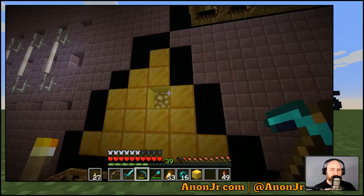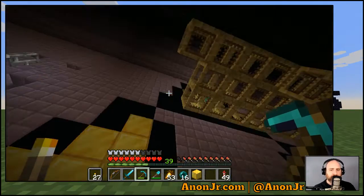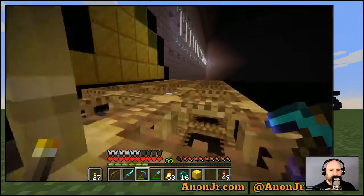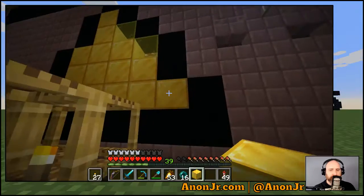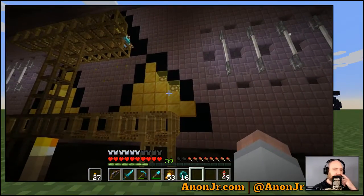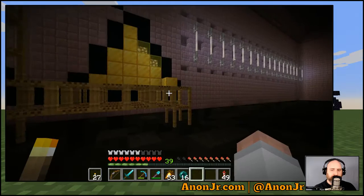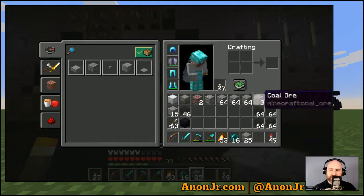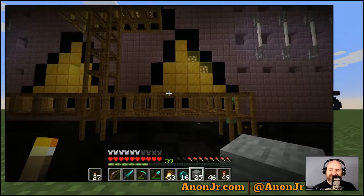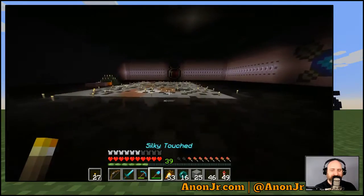Something like that — I don't know if one square, two, or four would make the right shading. That's going to be something to play with. Toss that gold block up on the wall so you don't accuse me of stealing it. I have enough that I can make a beacon out of it, what do I care?